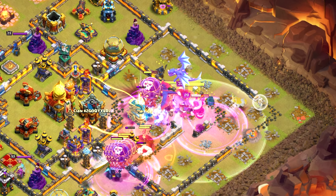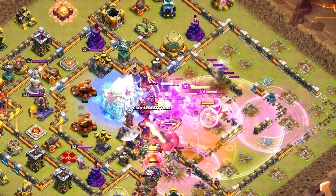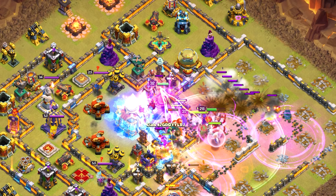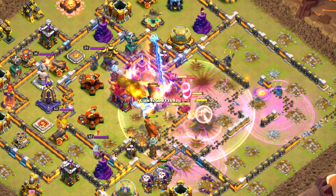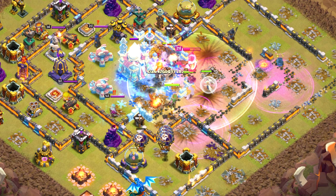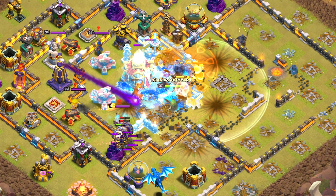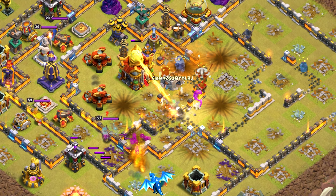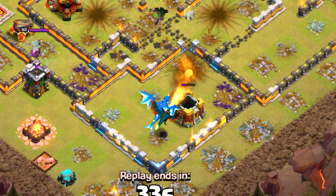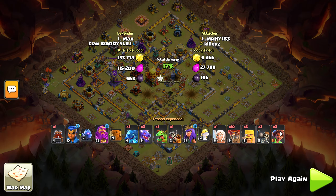He drops a rage in the center of the base. This shows how much funneling you need to do to get from the corner to the center of the base - he gets there, but his hero levels are so low. His king goes down, his archer queen uses her ability a little early. She's attacking the town hall but doing so little damage - it's going to take like 50 shots and she goes down. This e-dragon and dragon are not going to get the town hall, even though the base is absolutely rushed.